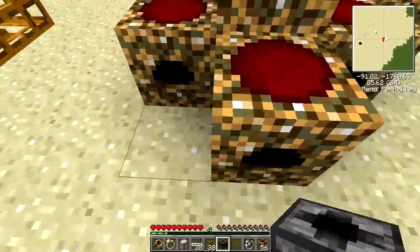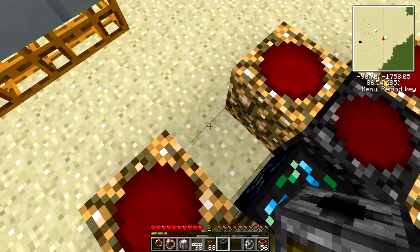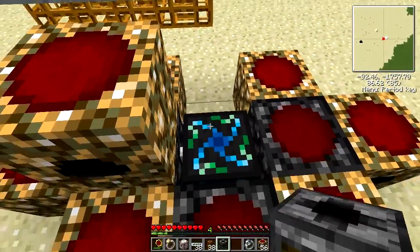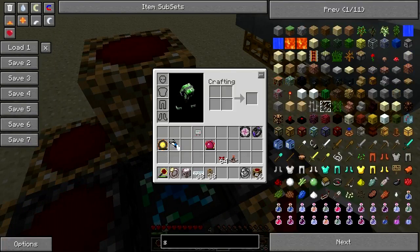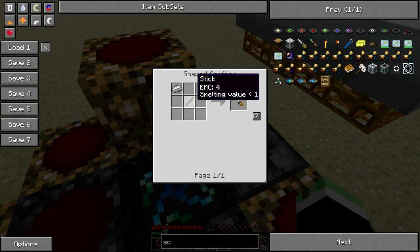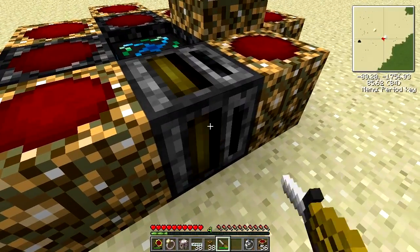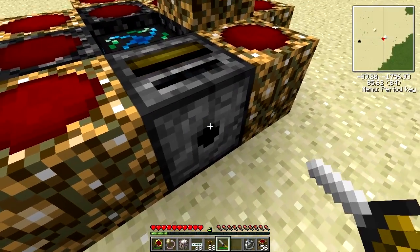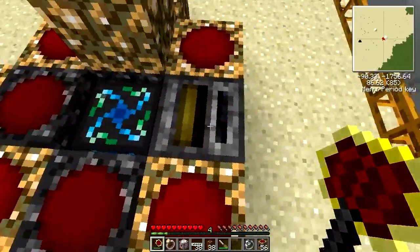Now we put the filter on the condenser and try to angle it right so we get it in the direction that we want it to output. We need a screwdriver — a screwdriver is simply an iron bar and a stick, so it's pretty easy to get. Then we right click it until the little circle is facing us — that's the output slot. The bigger circle is the input slot.